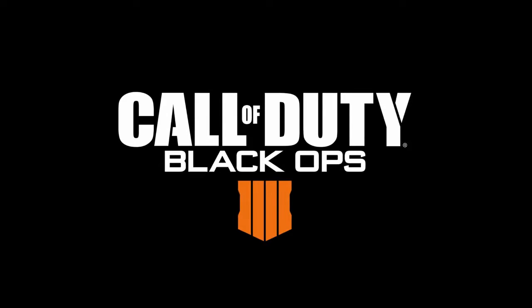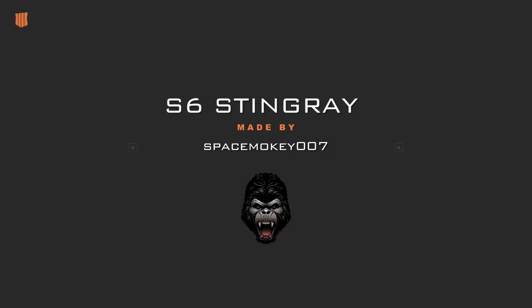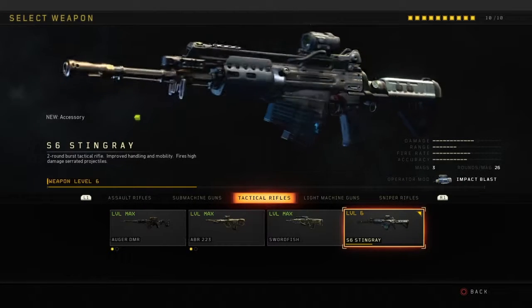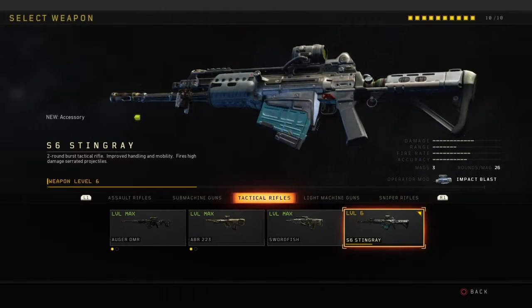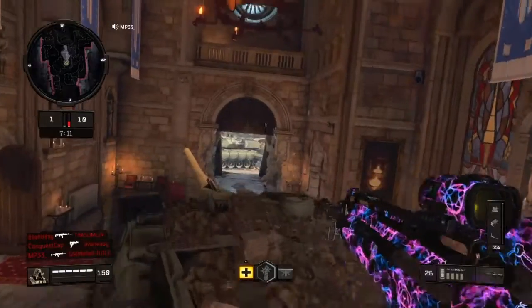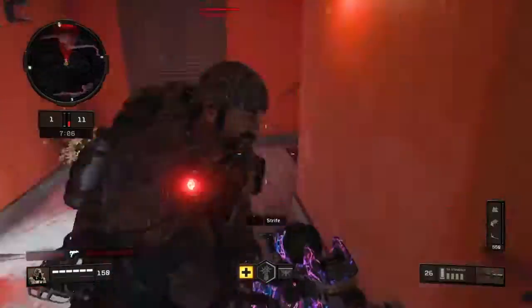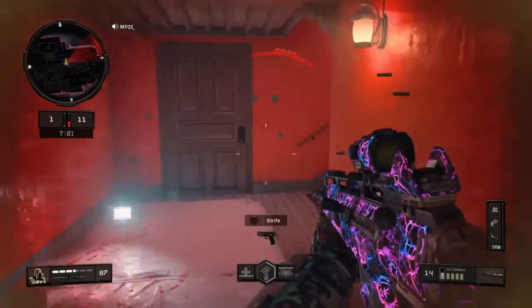What's up, Space Monkey here, and welcome back to another Weapons of Call of Duty. Today we're back on Call of Duty Black Ops 4 and we got a DLC weapon called the S6 Stingray. This weapon is quite different from some of the other weapons I've used, but it is in the tactical rifle category. It's a new DLC weapon for tactical rifles. You can take down your opponent super quick with it, but it does have quite a kick, and it's very loud.